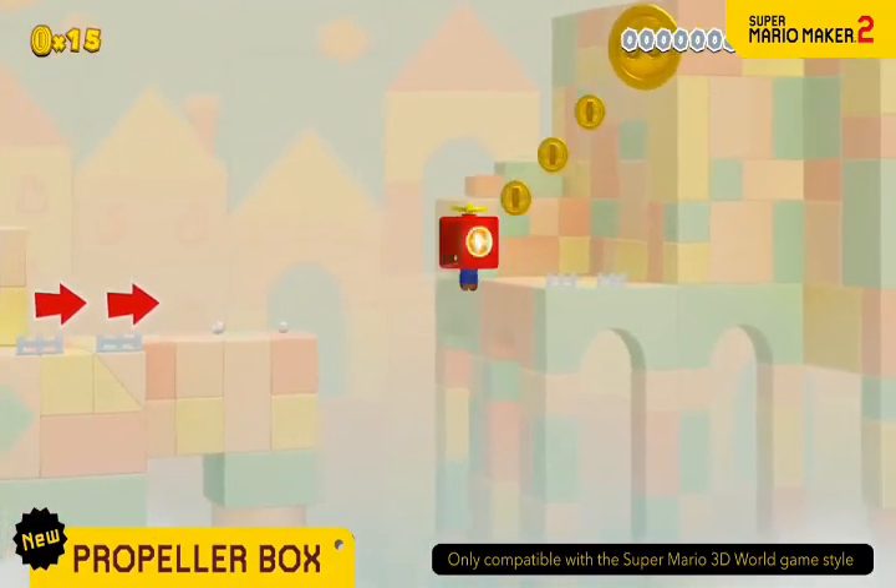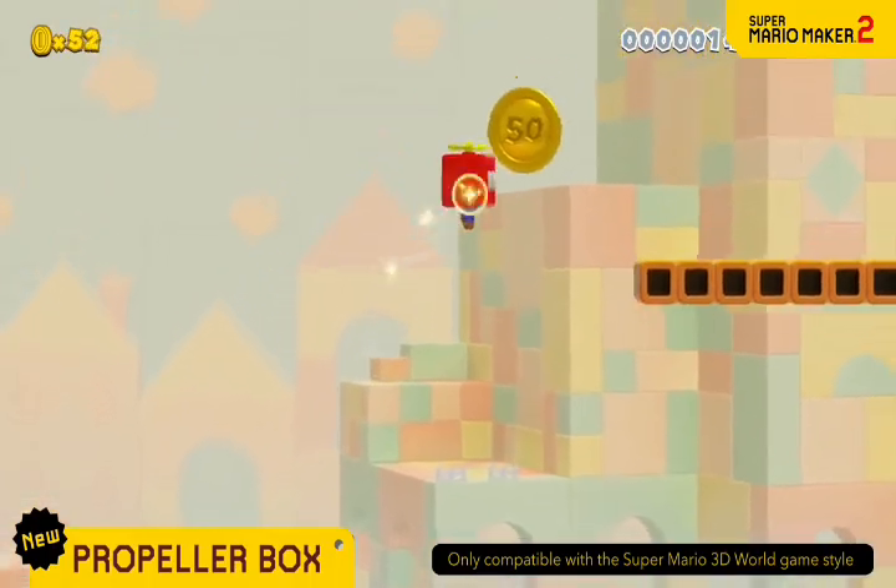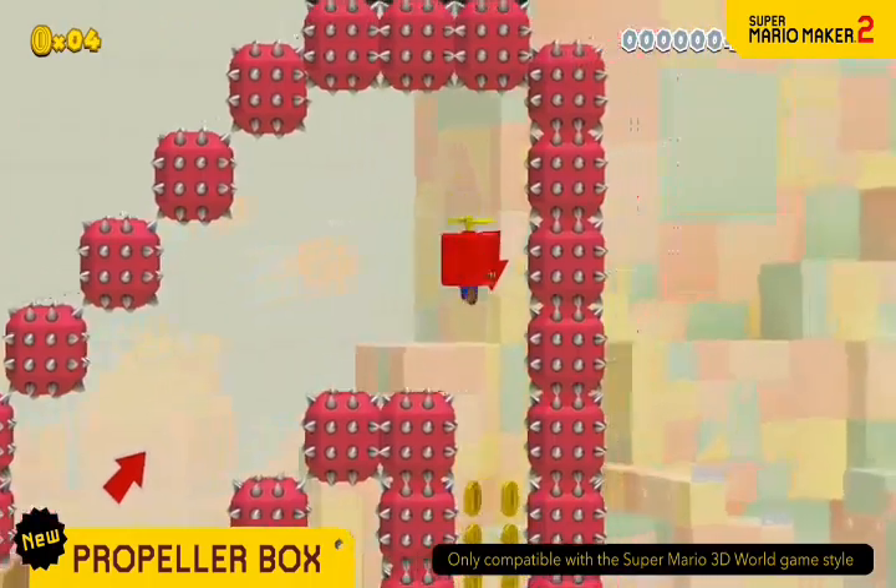Raise your elevation up to three times higher than usual by jumping with the Propeller Box. You can rush back down, too.